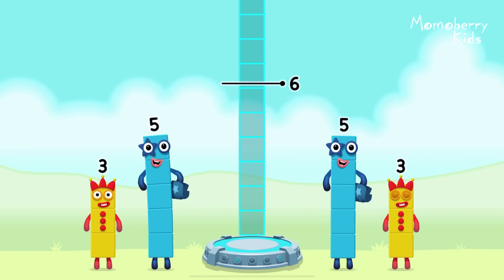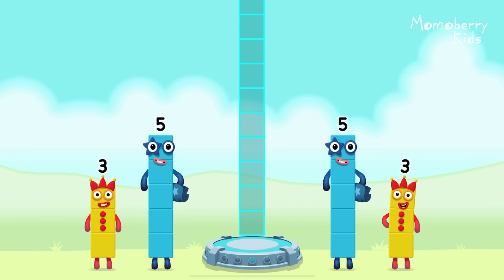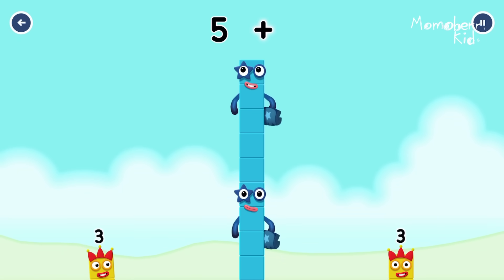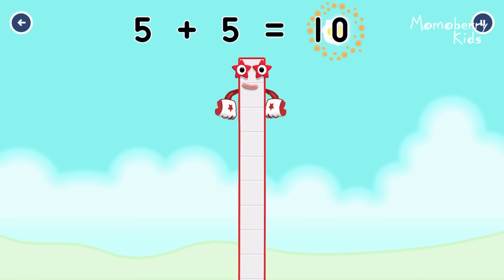Add number blocks to make ten. Five, five — you got it. Five plus five equals ten.